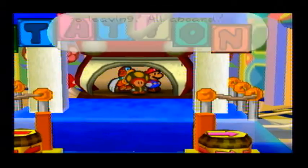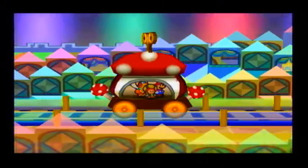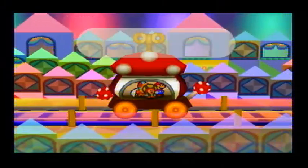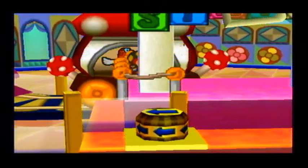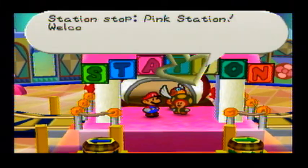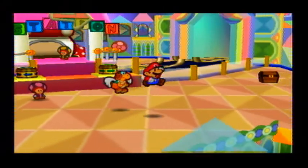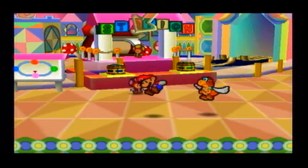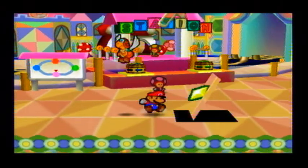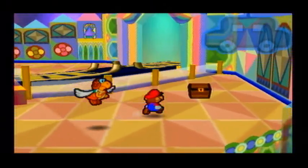Let's go to the pink station because we really don't have anywhere else to go. If you saw back there, we haven't done a full circle. You want to skip that to maximize your time. Station stop — pink station. Welcome to pink station. Next, you want to do the same thing over here — in every station there's going to be a flip panel for you to discover.